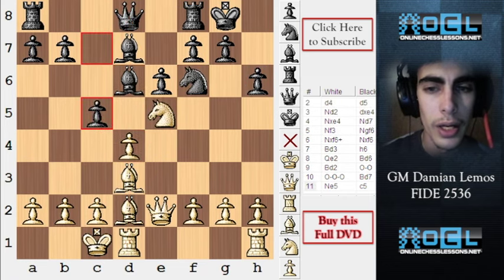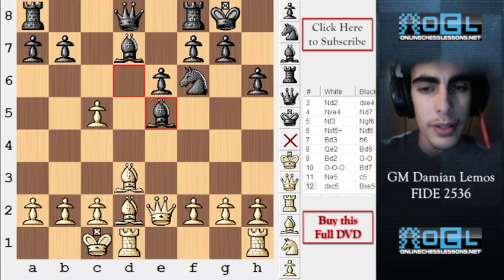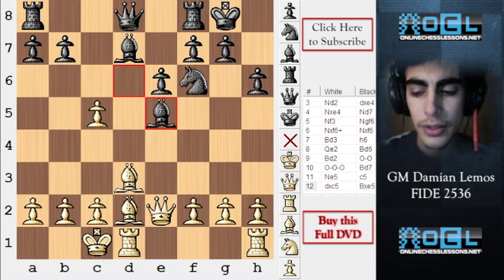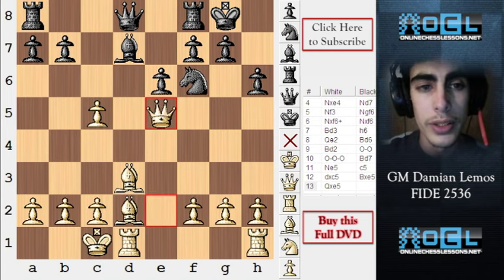I don't like this for black. Taking on e5 can't be better either, because we just have an extra pawn and we still have a much better position because of the bishop pair.